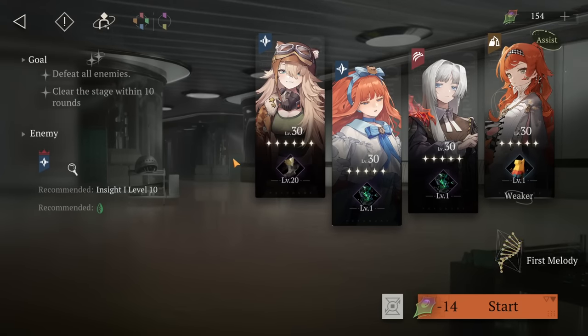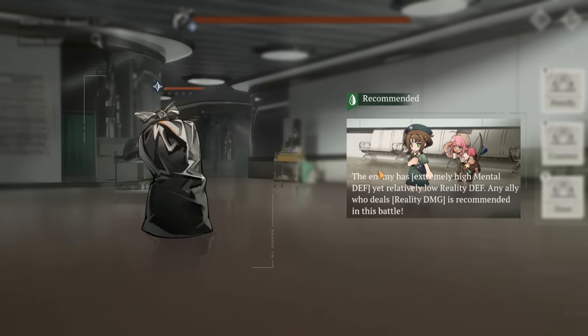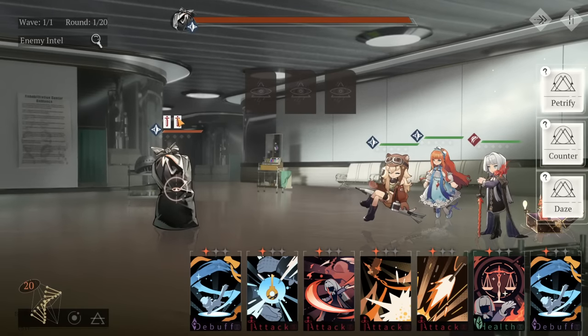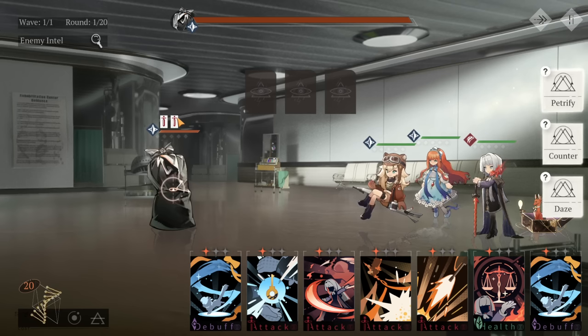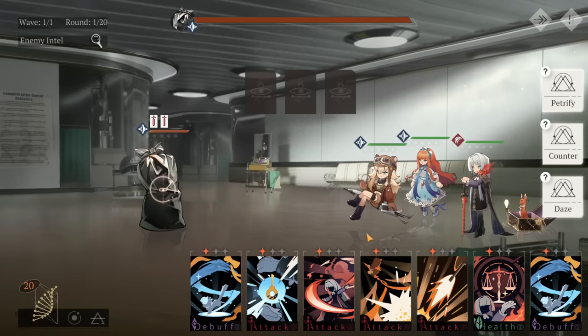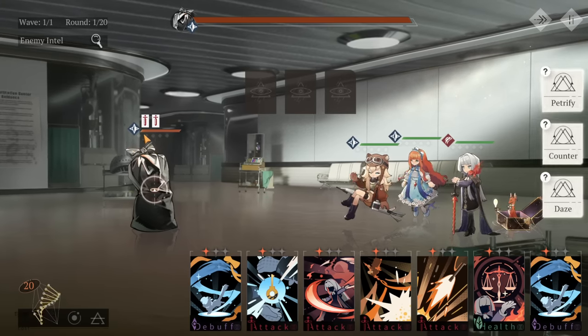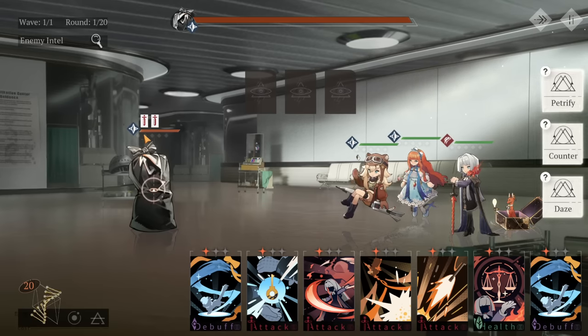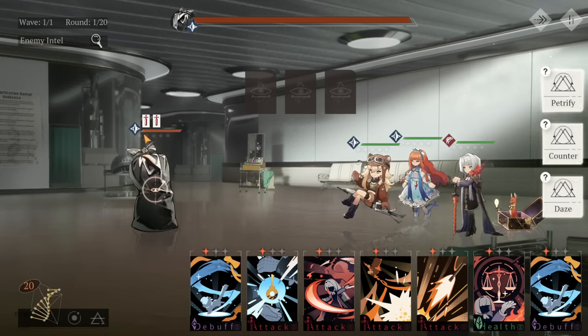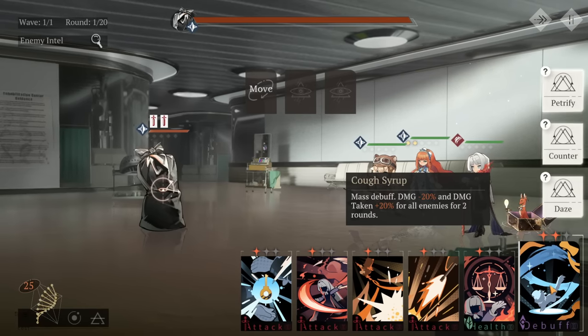Now for combat tips. The mistakes some people make: if you have multiple waves and you almost killed the enemy on wave one, don't burn your ultimates on a nearly dead enemy — save them for later. However, if the enemy on wave one has a lot of HP, then use the ultimate; it's definitely worth it. Don't save ultimates too long, but you don't have to use them immediately. Also, most of the time it is worth combining cards because you get additional bonuses.